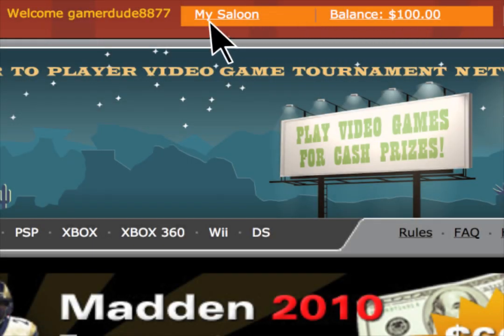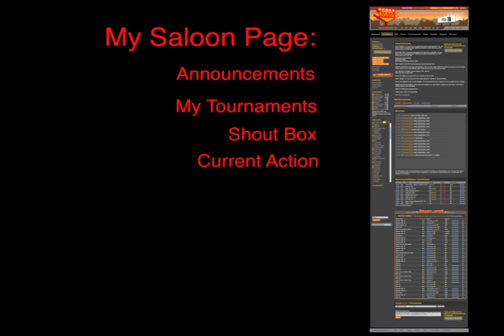Now you're ready to set up a match and play. Click the My Saloon tab. This is your main page, where you can view all the action and set up a match.